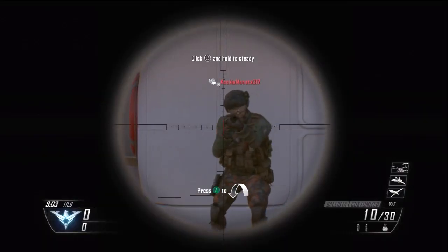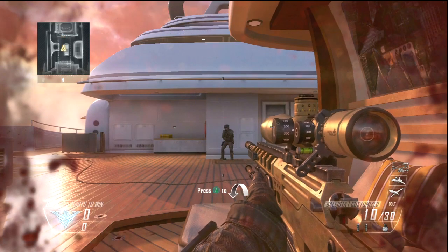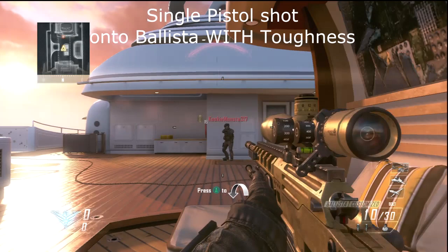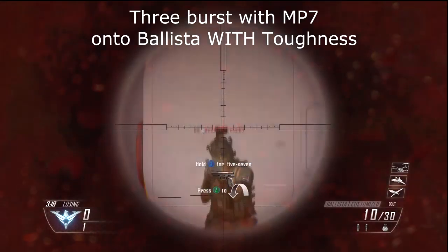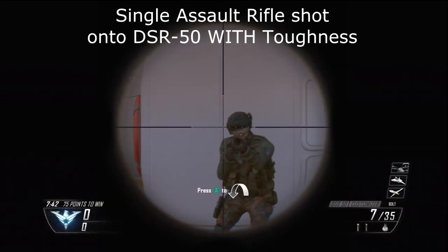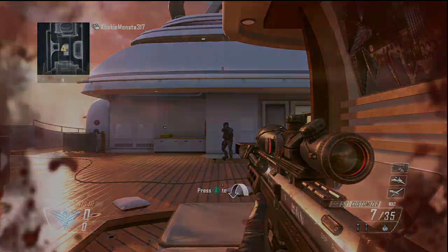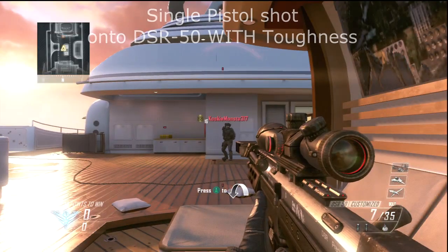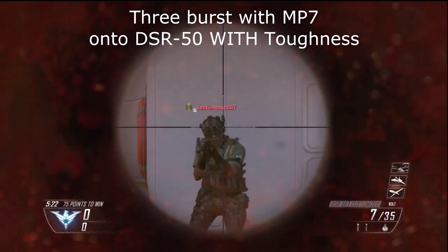Now we're going on to the clips with Toughness, and you will see a significant difference. First, we have the Ballista with a single assault rifle shot while using Toughness. Then we have the single pistol shot on the Ballista with Toughness, then the three-burst from the MP7 onto the Ballista while using Toughness. Then moving on to the DSR with Toughness: first the single assault rifle shot, then the single pistol shot, and then the three-burst from the MP7.